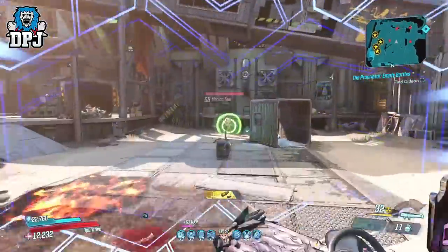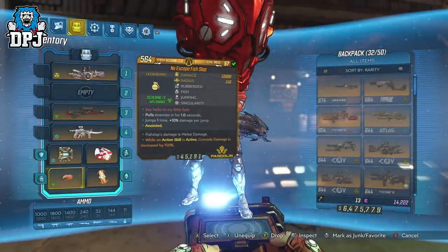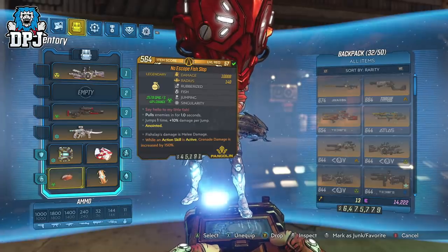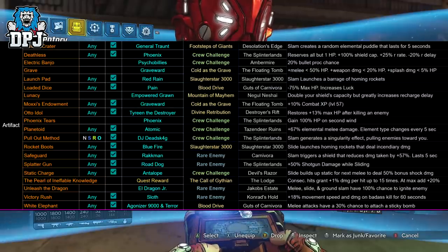Firstly, any variant of the Fish Slap grenade — a grenade which drops from Villa Ultraviolet, Fish Slap himself, and Tyrone Smollens. Then all you need is any variant of the Cut Purse artifact, any at all. I'll use the guide on screen now to find one and go farm it, looking for the Cut Purse variant with a decent roll. I have two at the moment but will go farm a better variant soon.